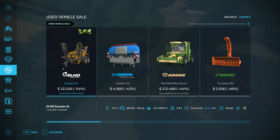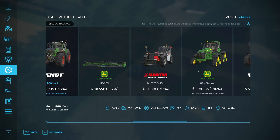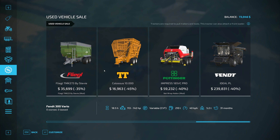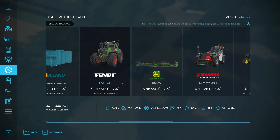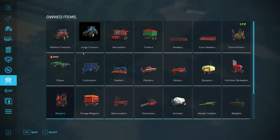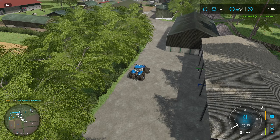Good start to the episode! Let's have a look at the store — nothing of interest here. There's an 8RX, a 300 Vario — a bit small for what we want — and I notice there's an Ideal combine but we've only just upgraded ours so no point. Tractors would be nice but we haven't got enough money and I'm not going to go into debt. Our Case is 270 horsepower so I don't want to go anything less than that.